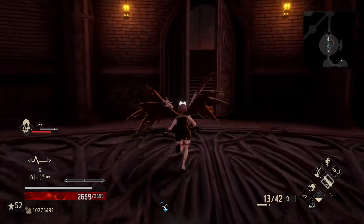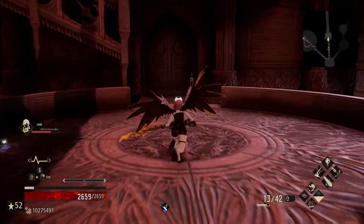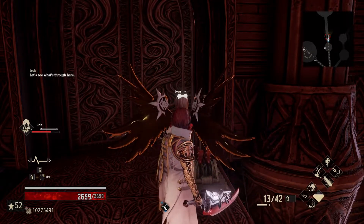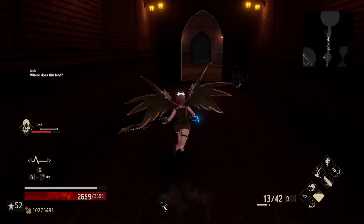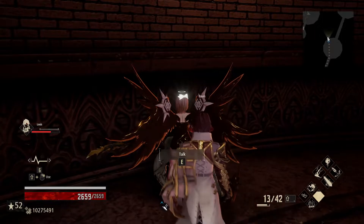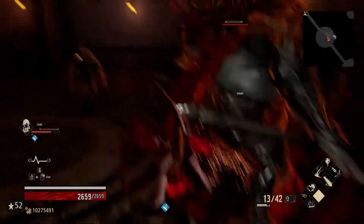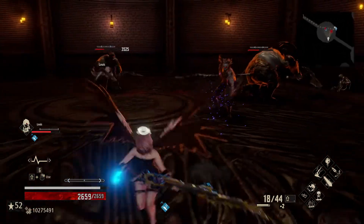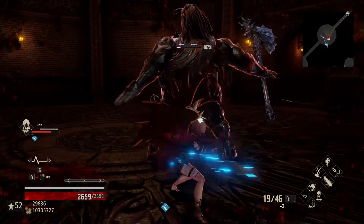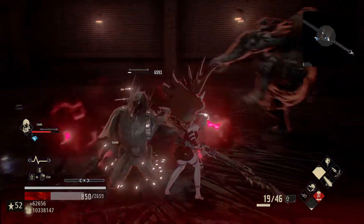Now we'll see how we do versus the invasion — this can either be pretty easy or pretty deadly. Fortunately we haven't been hit yet, so no need to switch to our healing code. We'll stick with our attack code for now and leave the regen code for probably after this fight. We have Blood Sacrifice just in the event we need some quick Ichor overall.